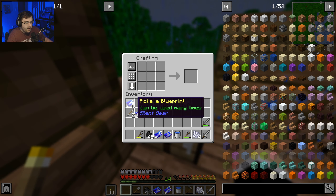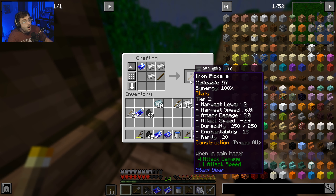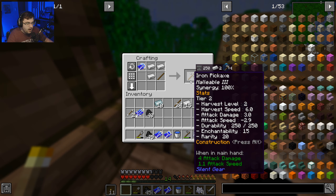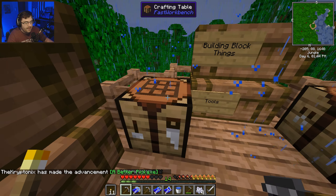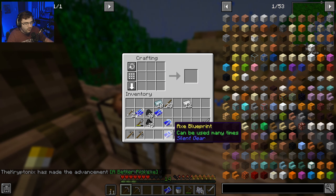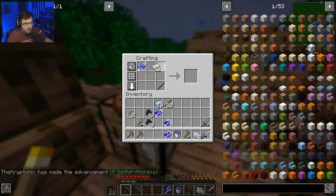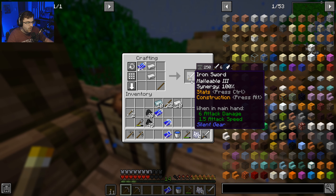Can I make an iron pickaxe like this? Oh - so that's how I should be doing it. Iron pickaxe is definitely better. I think iron is our best tools right now. Wait, so what is the iron sword if I make it that way? Attack damage five - that's actually worse.